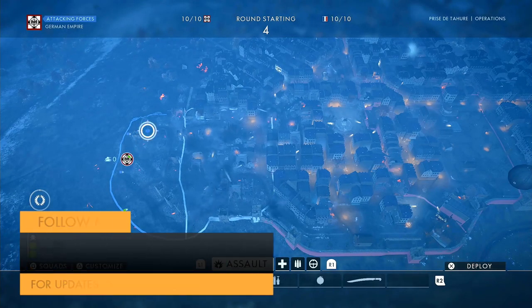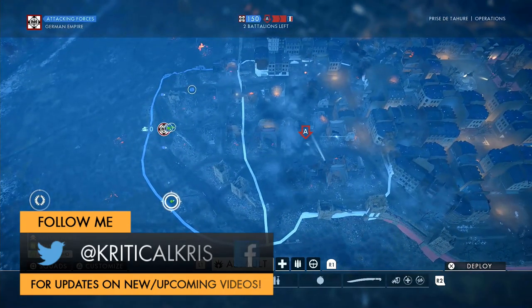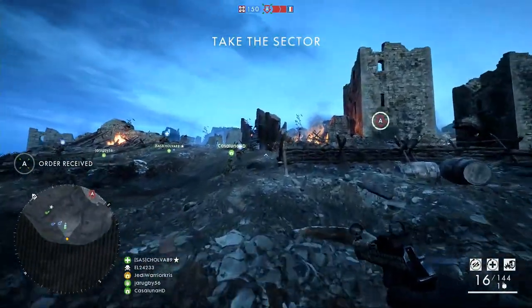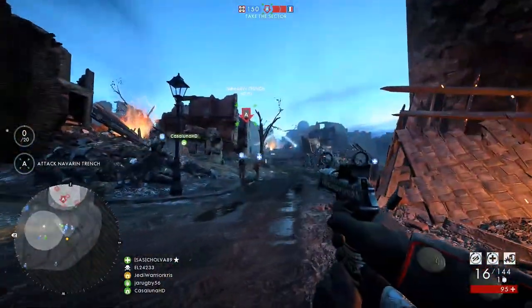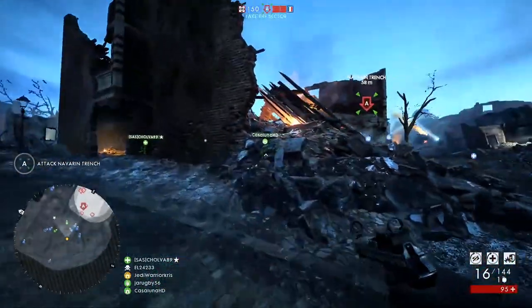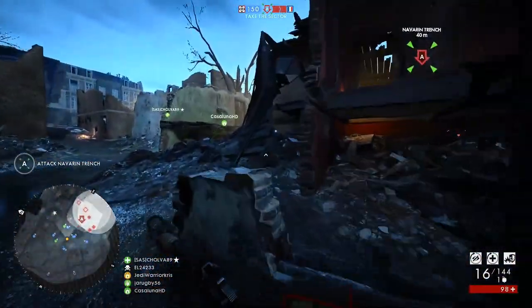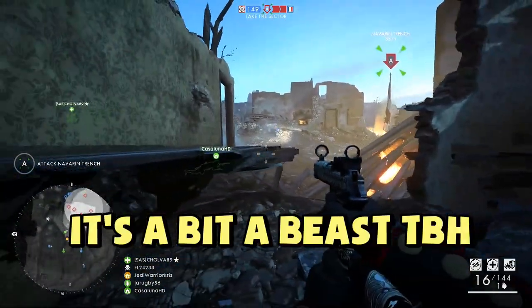How's it going guys, Chris here and today we're going to be using something that a lot of people don't use: the Machine and Pistol M1912 Experimental. It's probably, in my honest opinion, one of the most underrated weapons in the whole game. It's basically in close quarters like a two-burst kill, which is really quite good.